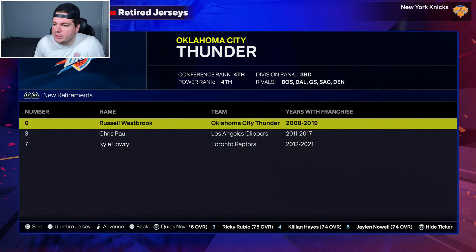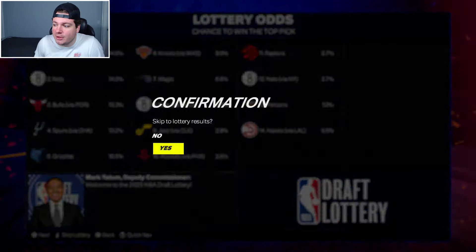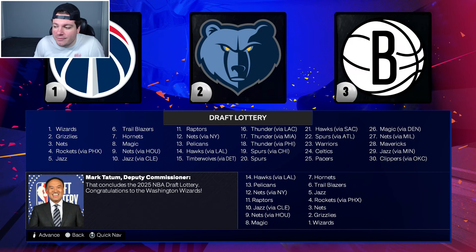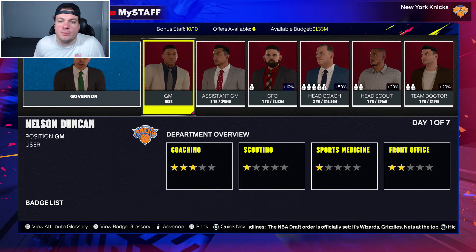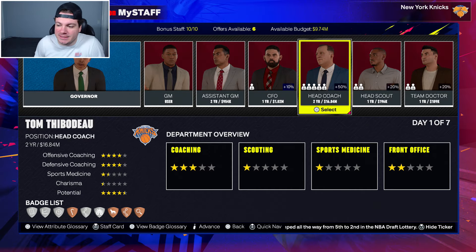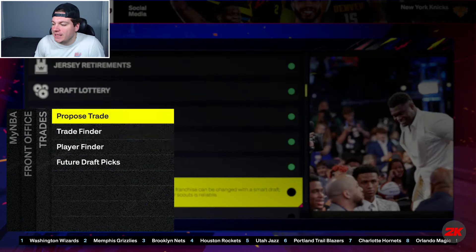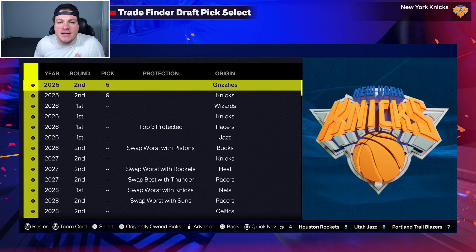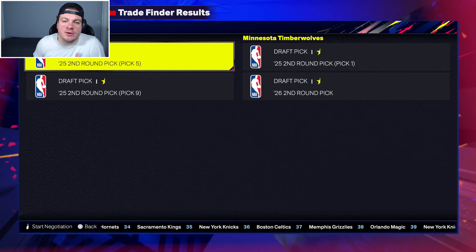We have to decide what to do with pretty much the majority of this team. There's not a lot to be super happy about. The Nets have our pick at number 12 — I confirmed there are no protections on it, so it goes straight to Brooklyn. We have two second-round picks at number 5 and 9 in round 2. I'll combine them in a deal with Minnesota to move up to pick number 31. I'm keeping Thibs as head coach — he's fine because I'm controlling rotations.